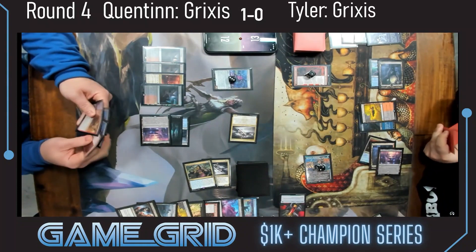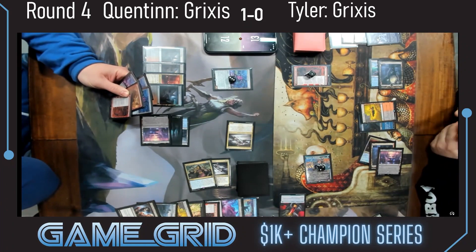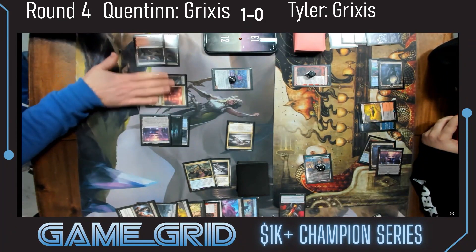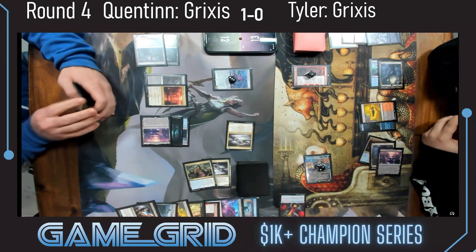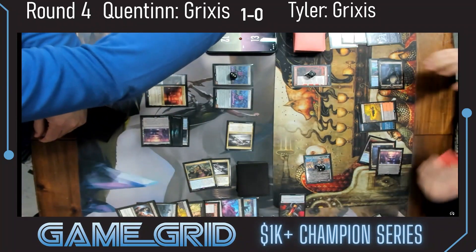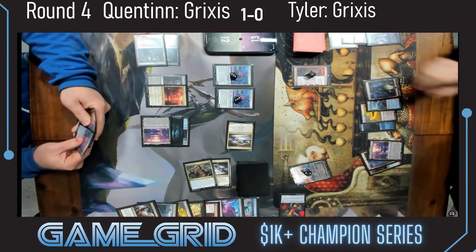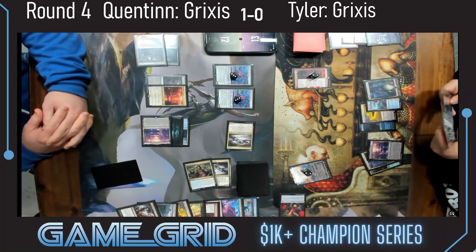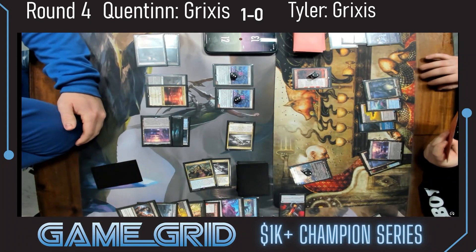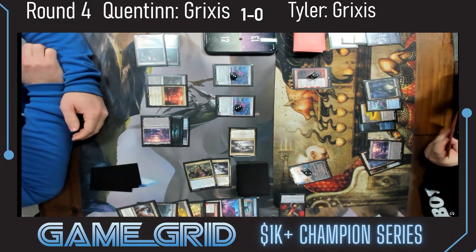Coming in with the Corpse Appraiser and a block from Tyler. Tyler is at 13 — life totals are not very high. We see Bankbuster number two for Quentin. Quentin is doing once again what we talked about earlier: very much valuing value interactions, and right now it appears it's paying off for him. Pretty far ahead. He's got the Invoke Despair on tap, holding Fable the Mirror Breaker.